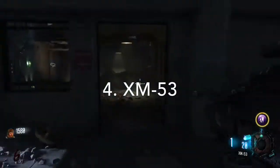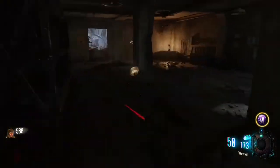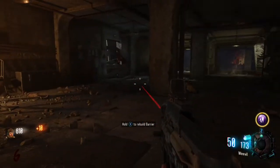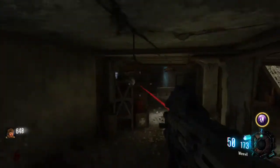Coming in at number 4, we have the XM-53. This is a rocket launcher. It has one rocket per mag and then you reload. It has a decent rate of fire and the reload is not too bad, but it only has one rocket before you have to reload.